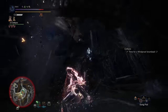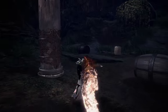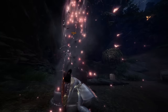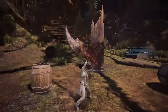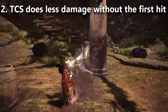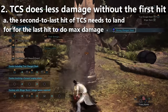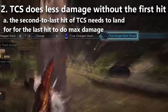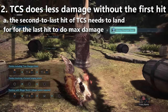Tip number two: for true charge slash, there are two hits to that move. There's an early light hit and then the heavy hit. If you don't land the first light hit, you don't get the powered-up version of the second part of the move. You'll notice this if you take it into the training room — when you use true charge slash, it will show the word 'powered' in brackets, meaning you've landed both parts of the move.